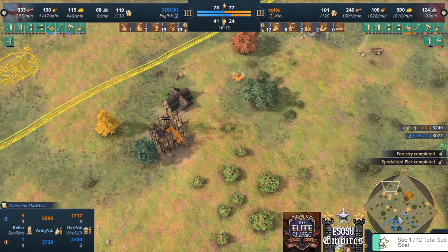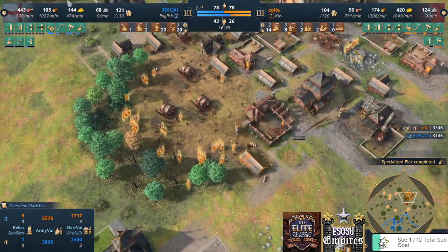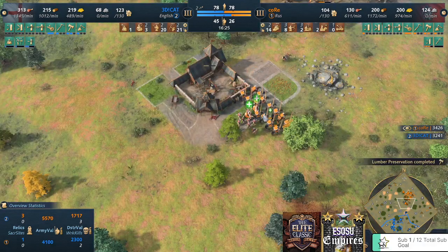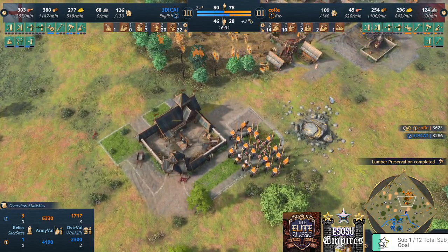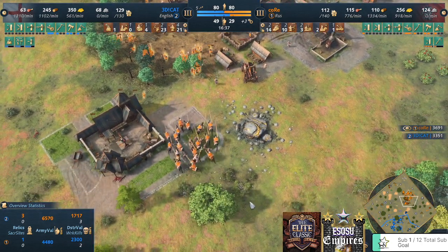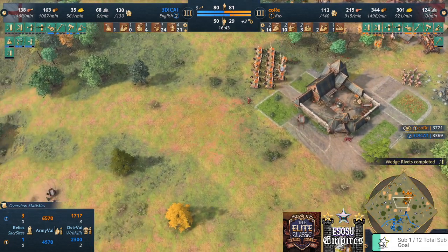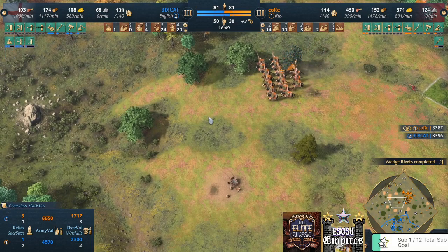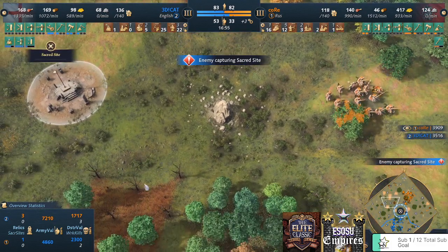Core is going for the deer — and Core has a relic on his side of the base. He has two Warrior Monks — are they in the main army? I think Core doesn't know about that relic being nearby.